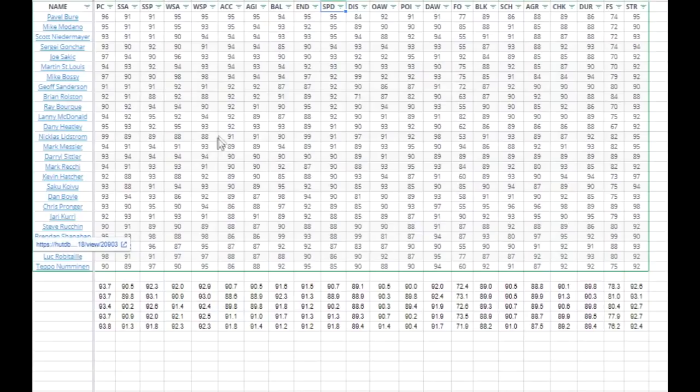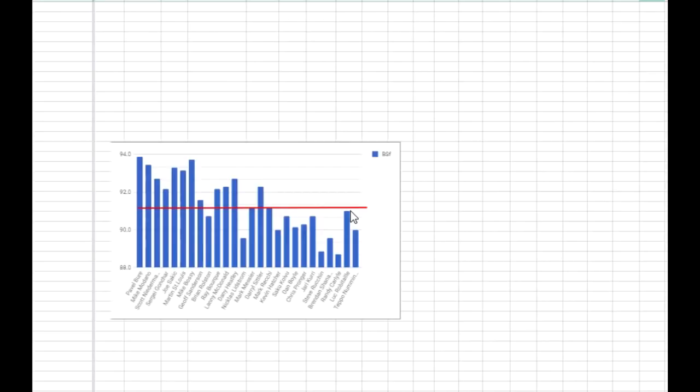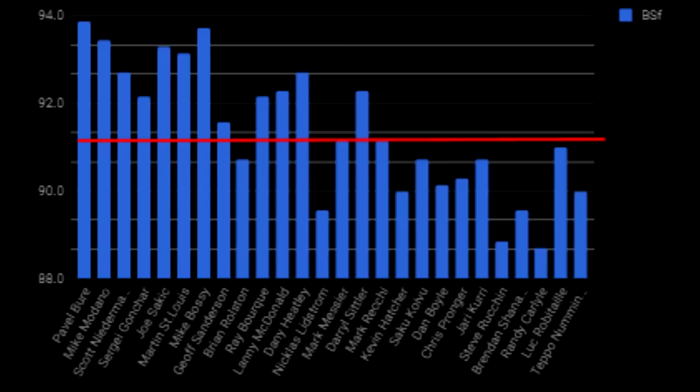I made this graph on the BS Factor — the Brian Storm Factor. The red line is the average Brian Storm Factor. Everything above this line means these players have the best skating and shooting; everything below means they have the worst. You'll notice that everyone up to Reki, except for Lidstrom and Rolston, have average or above average BSF. Take that as you may.